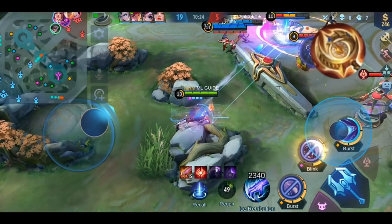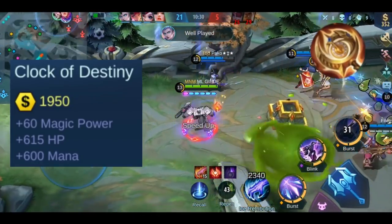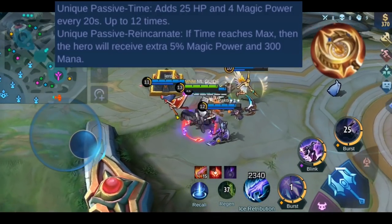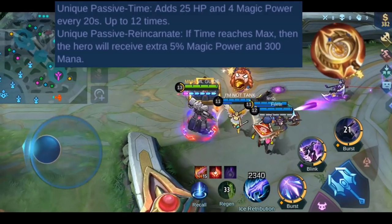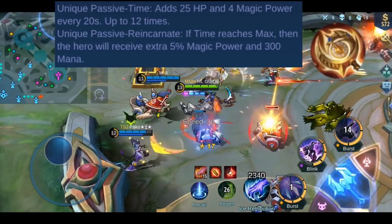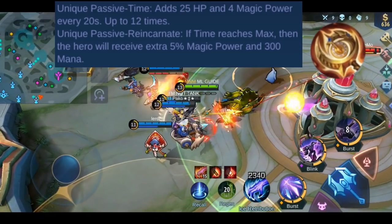Now let's talk about Clock of Destiny. You get plus 615 HP, plus 60 magic power, and plus 600 mana. It has two passive effects. The first is called Time: every 20 seconds you gain 25 HP and 4 magic power, stacking up to 12 times. The second effect is called Reincarnate: if the Time passive reaches its max stacks, you receive an extra 5% magic power and 300 mana.